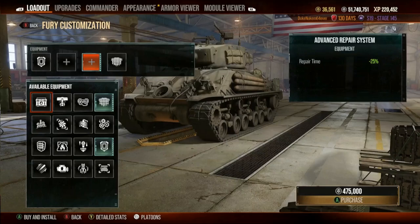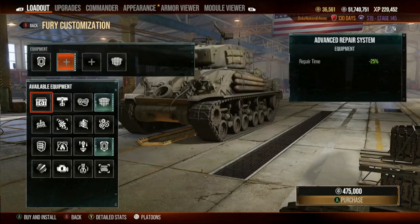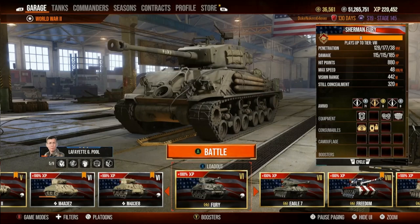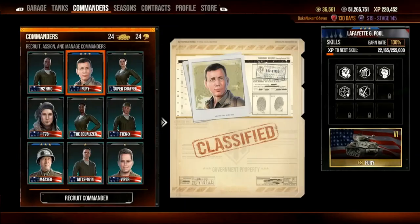We have to consider the loader — actually, we may not. This tank's reload is so awesome. You know what, I'm thinking we're not going to use the loader. We're going to use extended vision — 442. And actually, what I'm going to do is swap the commander skills. This tank is too good as it is. It really is so good it doesn't need the Pool — it needs somebody else.